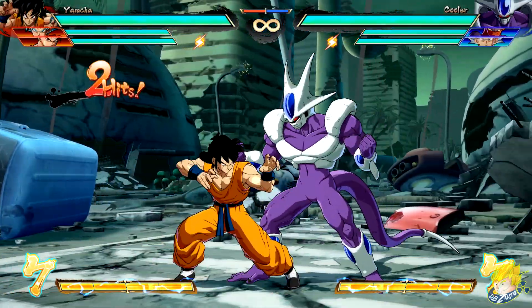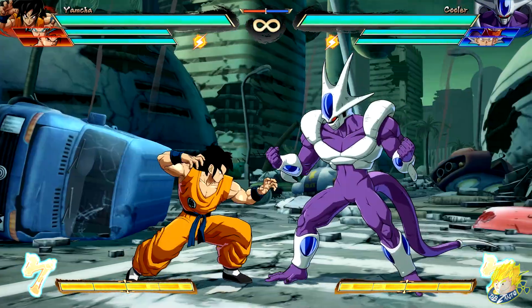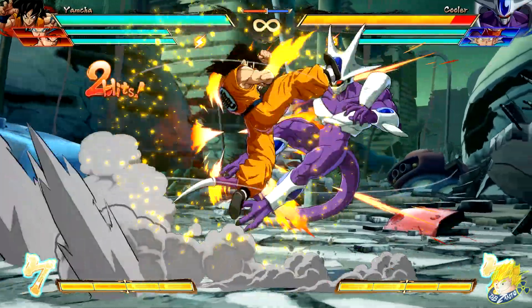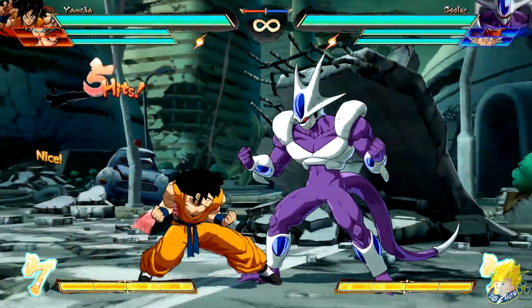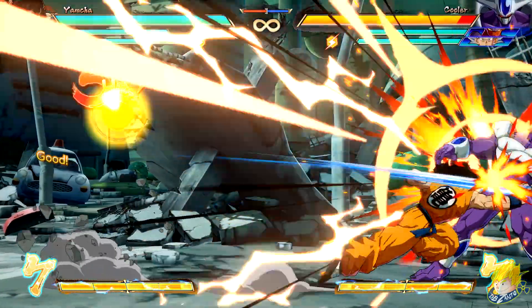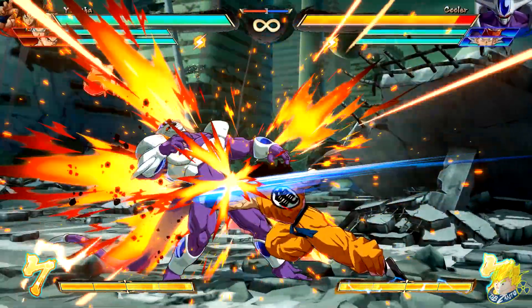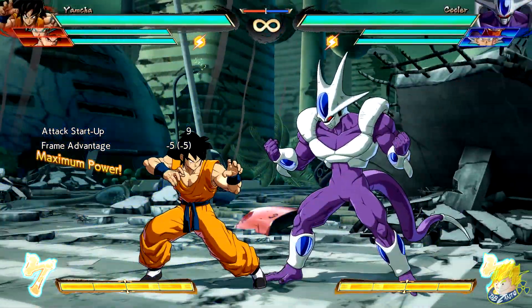Yamcha's standing light can now combo into itself. Crouching heavy can now cancel into down heavy attack and has reduced knockback on block. His jumping down heavy can cancel into heavy attacks and unique attacks in a combo after landing. Wolf Fang Fist — whiskers and tails can be used two times in one combo. He can use Kamehameha after Wolf Fang Fist as a follow-up with all versions and also super dash. The Neo Wolf Fang Fist is faster and has increased distance.